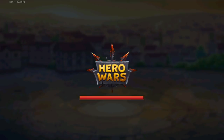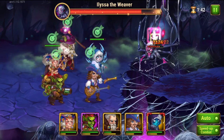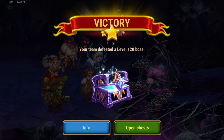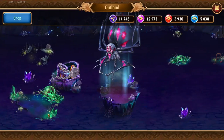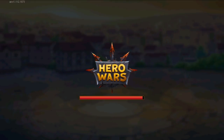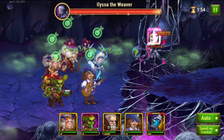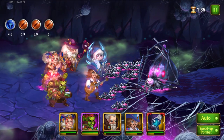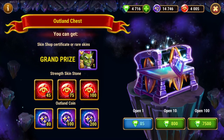I'm picking this one because I need more strength skin stones. If we're lucky, we might get either a bigger amount of skin stones, a bigger amount of Outland Coins, or even a skin certificate. All five fights are finished.